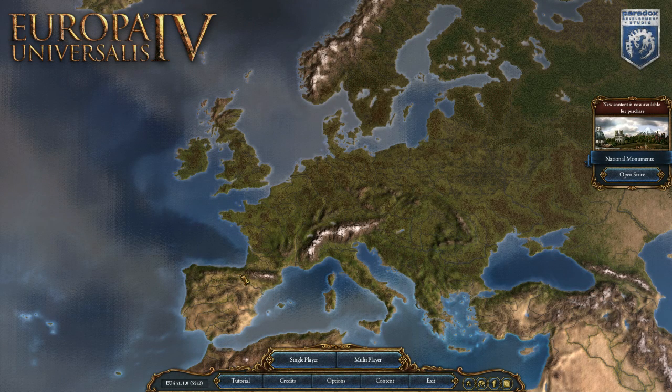Hello guys and welcome to the first episode of Let's Play Europa Universalis 4 with the save game converter, where we are going to play as the Norse Kingdom of Norway. This is a Let's Play where I'm going to use the save game converter DLC that you can get for Crusader Kings 2, basically converting one of my save games from Crusader Kings over to this game and then continue to play.